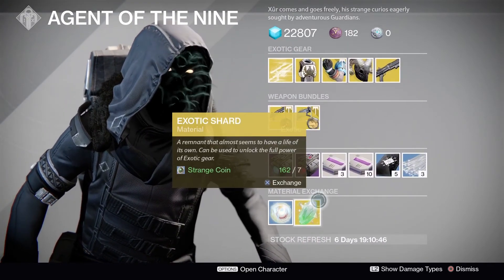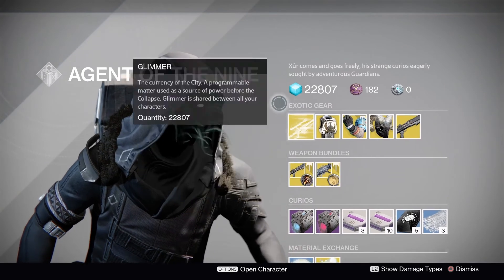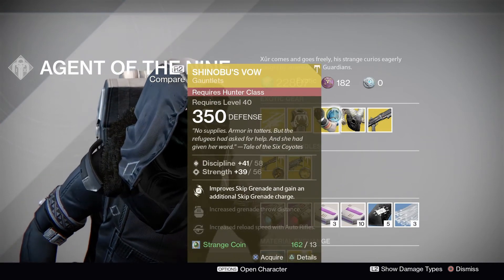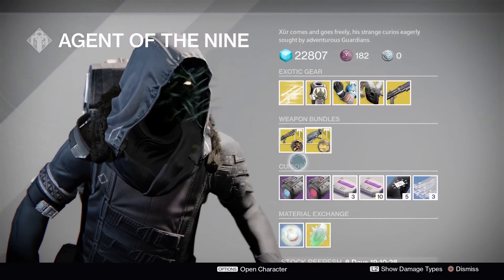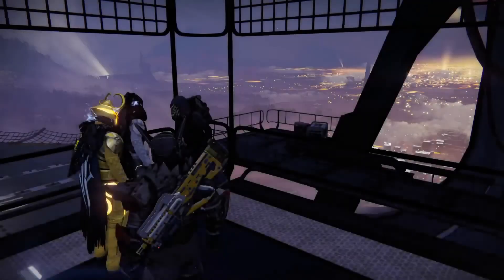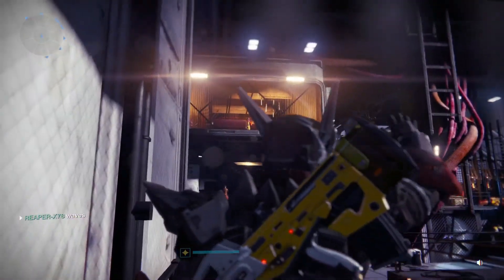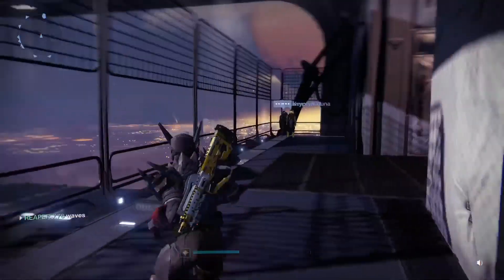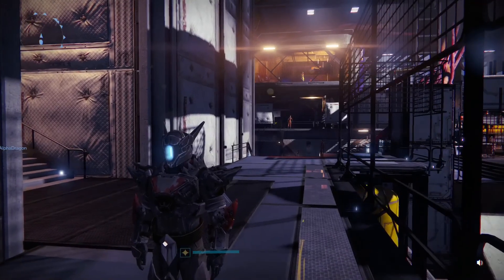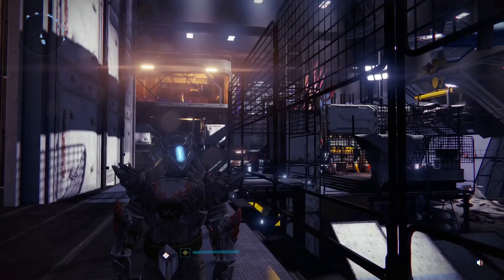That is it for Xur's inventory this week. For anybody new to Destiny, I would grab the Crest of Alpha Lupi if you're a Titan, Shinobu's Vow if you're a Hunter, and most definitely Invective — unless you want to grab the bundle and get the ornament with it as well, or Truth. Either way, not a bad choice. He is by the tower over here where you come to see Amanda Holiday, Dead Orbit, Future War Cult up top. Anyway, if this was helpful at all, drop the video a like, and if you're new to the channel consider subscribing for more Destiny and much more on the way. As always, have a good day — thanks for your time and I'll see you soon in the next video.